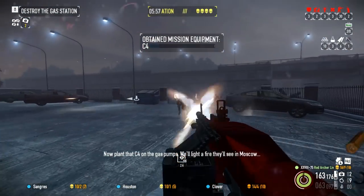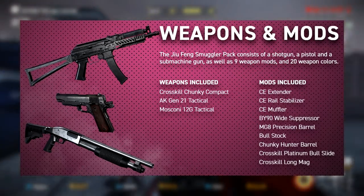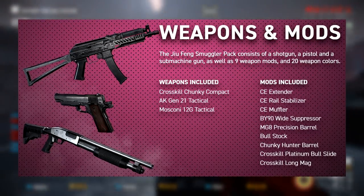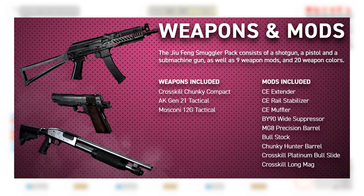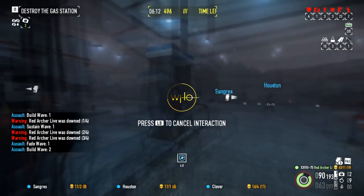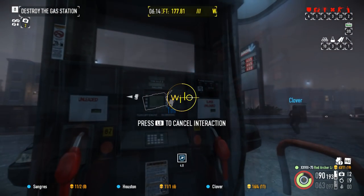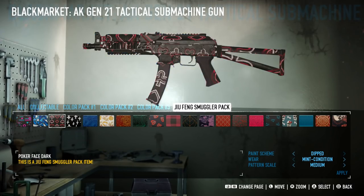Let's break down this smuggler pack they've mentioned. The Jiu Feng Smuggler Pack contains three new guns: the AK Gen 21 Tactical SMG, the Crosskill Chunky Compact Pistol, and the Moscone 12-gauge Tactical Shotgun. Also coming with nine weapon mods to customise the guns with — you'll see a bit of those in the footage — as well as 20 new weapon colours, which I've got footage of here for you now so you can see all 20 of them in action.